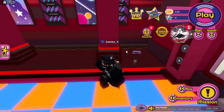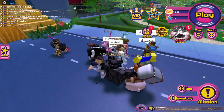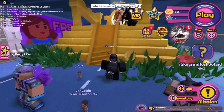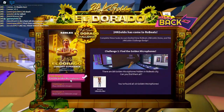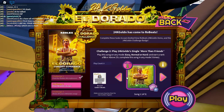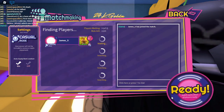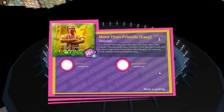We now have a mini character pet following us — he looks kind of funny. On to challenge two. Walking up to the 24k golden guy again, clicking on the badge to view the challenges. Challenge one is done. Challenge two involves one of these song rhythm things. Difficulty 20? No way — let's pick difficulty one.